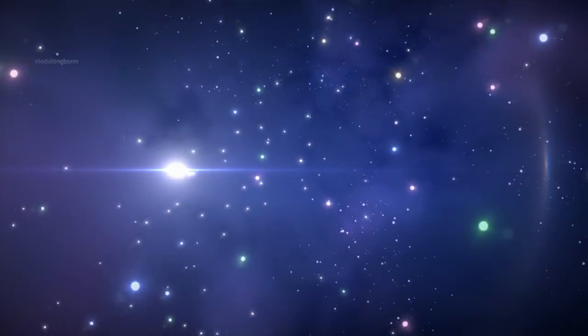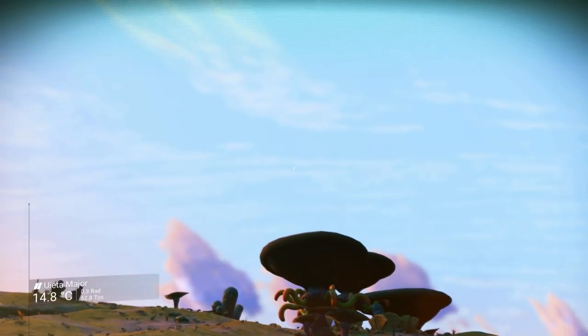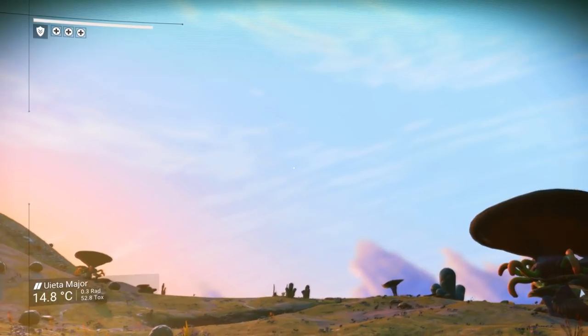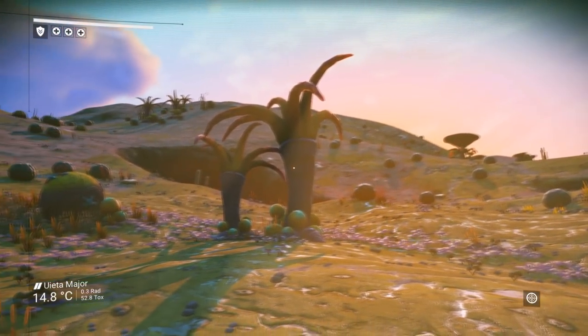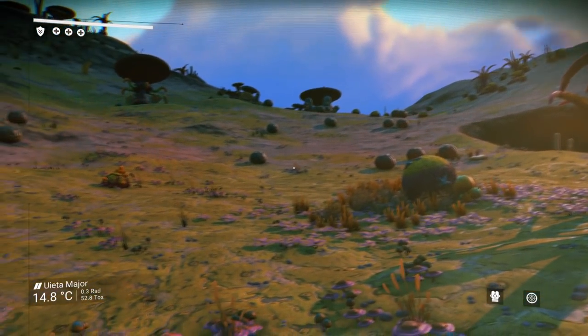It looks very different, to be honest. It feels somewhat harder to get off the initial planet — somewhat more challenging. I haven't gotten off my initial planet yet, so I don't know what kind of variety there is on other planets. Blue skies — very blue skies. Hopefully this one won't be as toxic. Ueta Major. Very temperate. As usual, we have to repair a bunch of stuff.